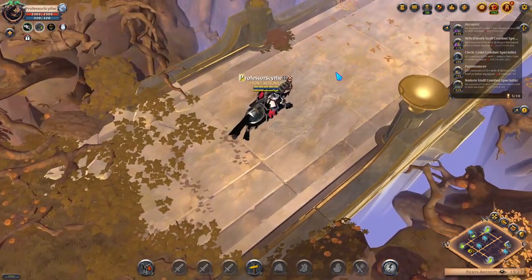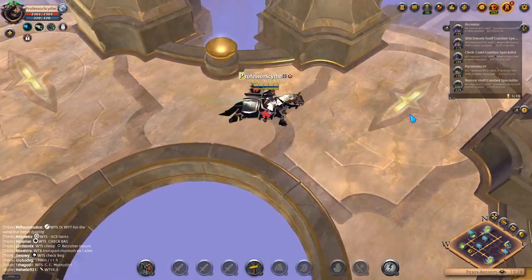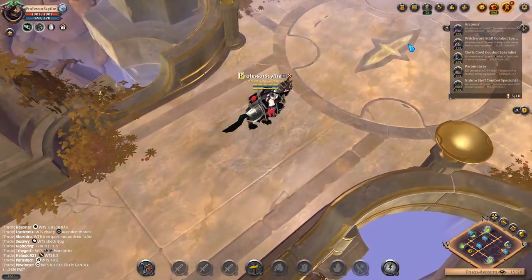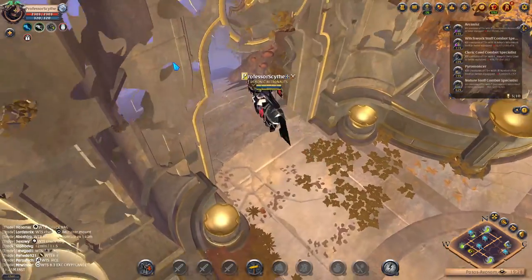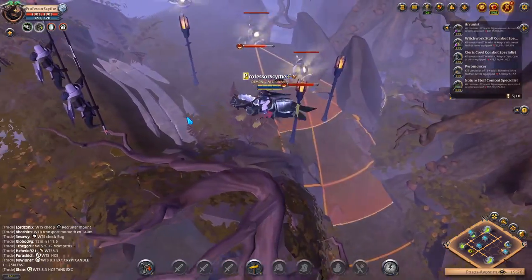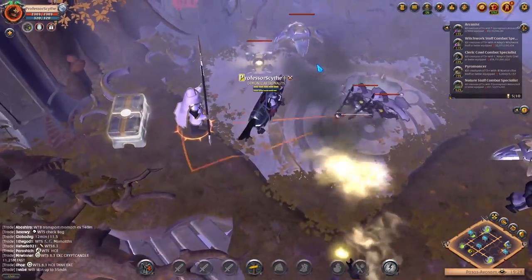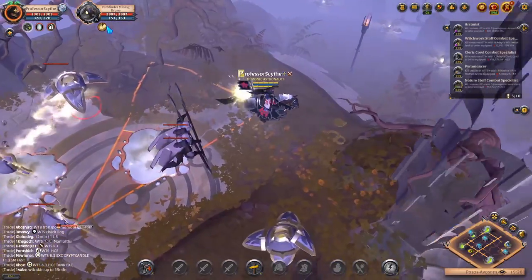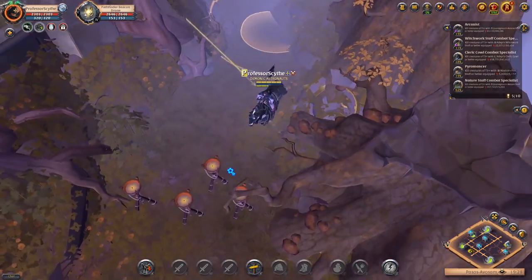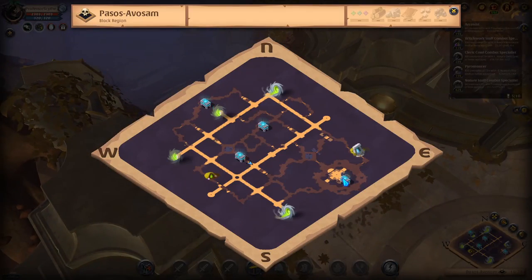The chests act kind of like static dungeons — there are bosses and mobs on the outside. You kill those mobs and then there is a chest at the end that rewards you. It works the same as a solo dungeon would, except out here you can have your mount. A good way to check the tier: press on the mobs and see what level they are. These guys are all tier four, which means it's a tier four chest, and every single chest in this area is going to be tier four.